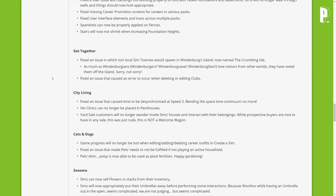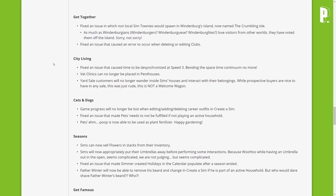Get Together fixes — fixed an issue where non-local townies would spawn in Windenburg's island, now named Crumble Isle. As much as Windenburgians love visitors from other worlds, they have voted them off the island. Also fixed an issue that caused an error when deleting or editing clubs.